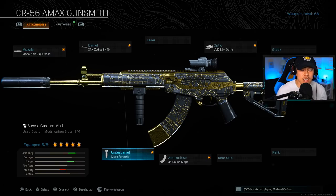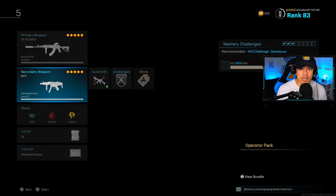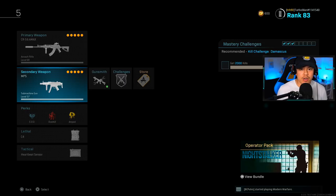For the underbarrel we're running the Merc 4 Grip because of hip fire accuracy, recoil control, and a third hidden stat most people don't know about — it actually increases your movement speed. As for my secondary, I always run Overkill on my first loadout so I have a weapon to handle close-range combat.